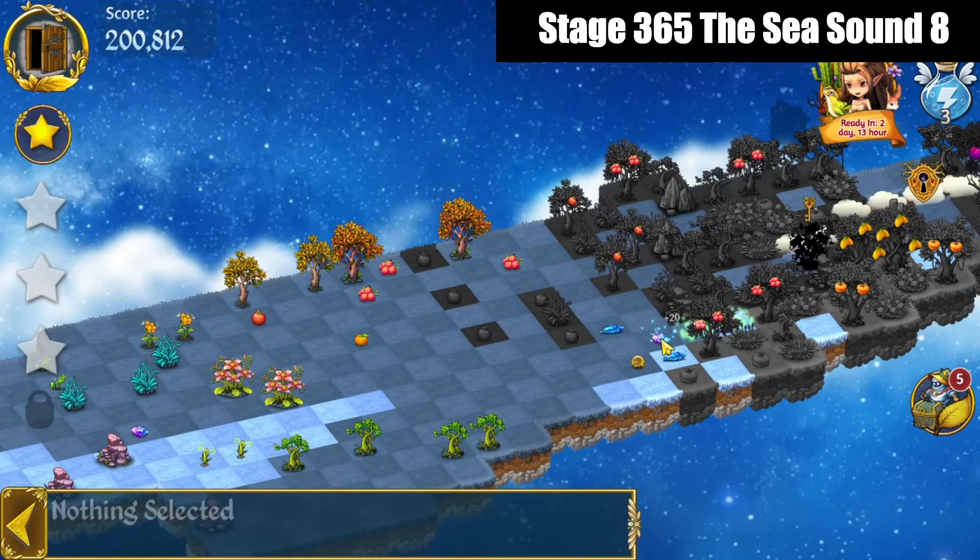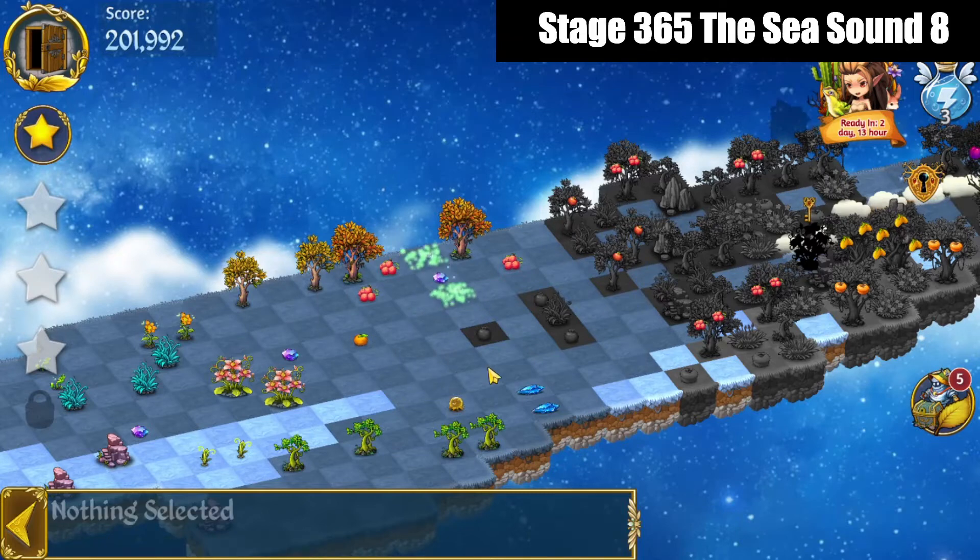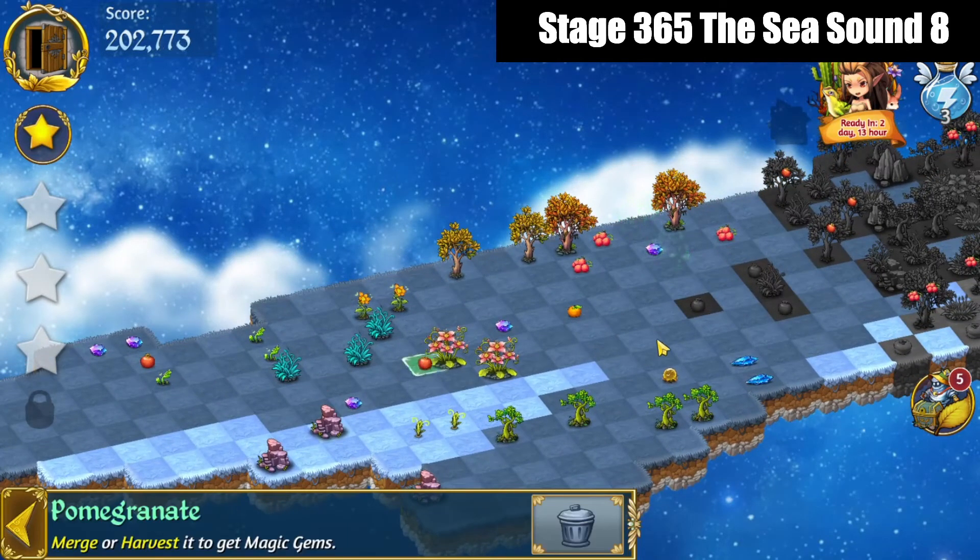Tap these fruits out. That's an easy merge. Merge those fruits, bring those gems out. 3 merge those fruits there. That leaves me 2 more pomegranates that I'll bring over.